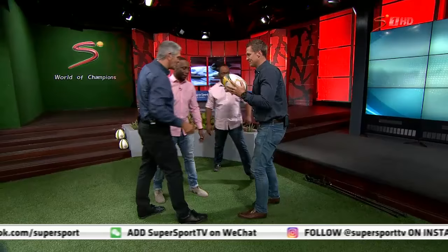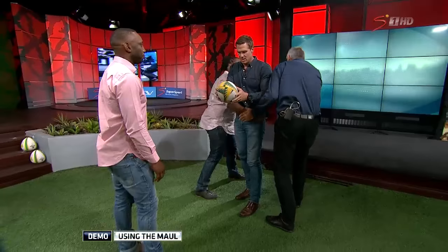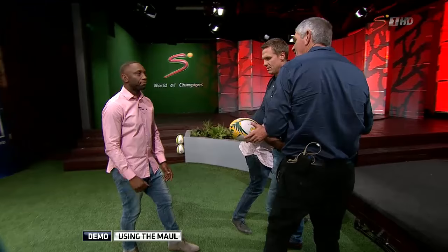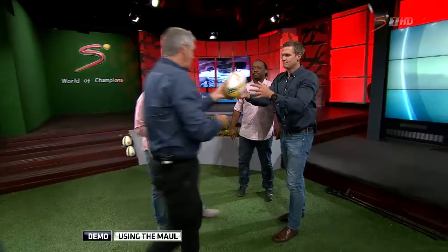Starting with the line-out situation — we'll give the jumper the ball for this demo. The most important thing: when we support, we lift and turn around and support in the direction of play, but the opponent must have an ability to reach and touch the ball carrier first. Once Sean makes contact with the ball carrier, the ball must be transferred through the hands. A support player coming in must stay bound by his shoulder to the maul.